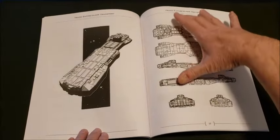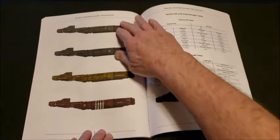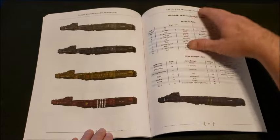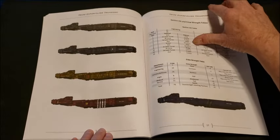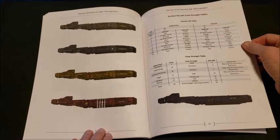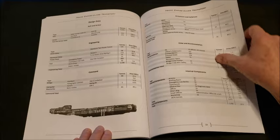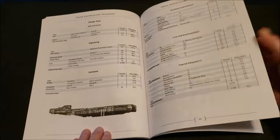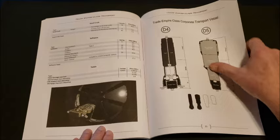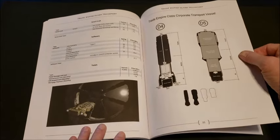Now we get some gorgeous artwork — I love the artwork in these books. A nice side view in space; I love how these books are laid out, they really tease your imagination. We also get section hit and crew strength tables, and then all the design data you're going to need under the Clement Sector rules — the Clement Sector Third Edition Trade Empire Class transport vessel, plus a top-down view.